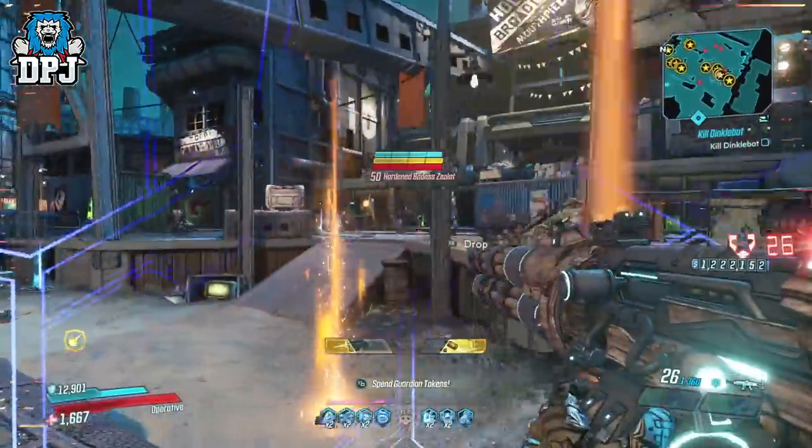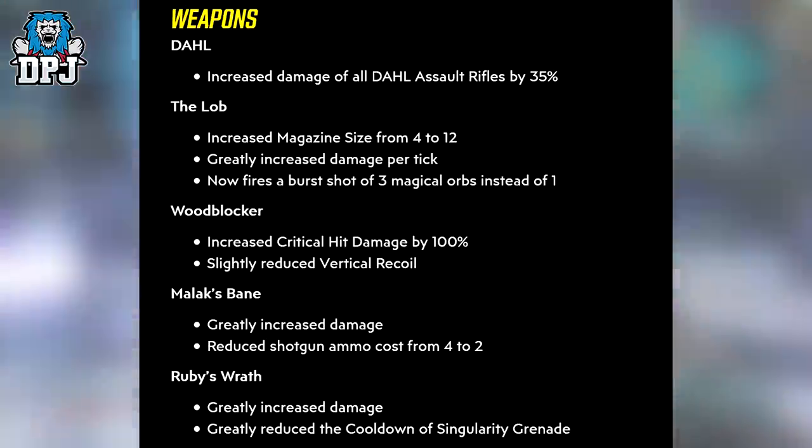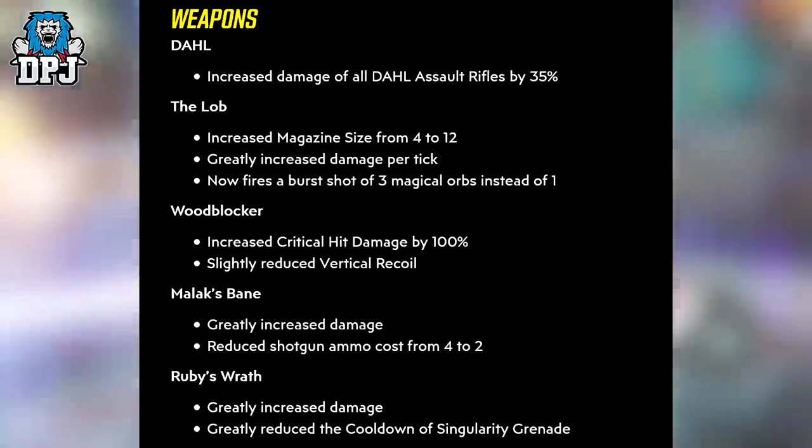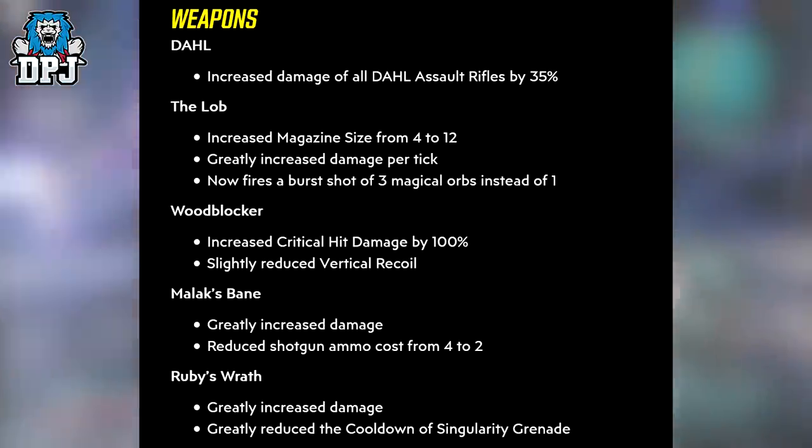Onto weapons and weapon changes, starting with Dahl. Increased damage of all Dahl assault rifles by 35% — 35% people! I don't think I've ever shot a Dahl assault rifle but I know I've got the class mods that would pair with this perfectly, so I'm definitely gonna jump in my bank and see what I can do.